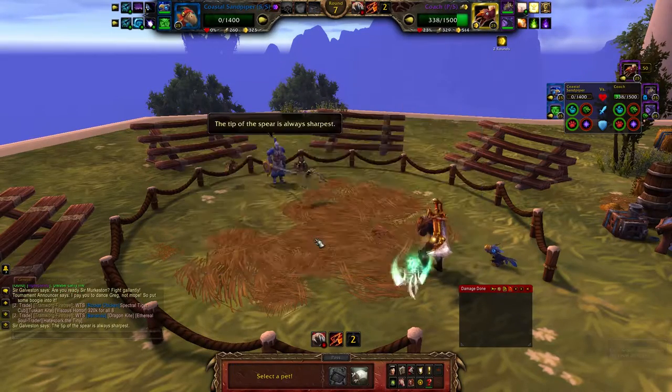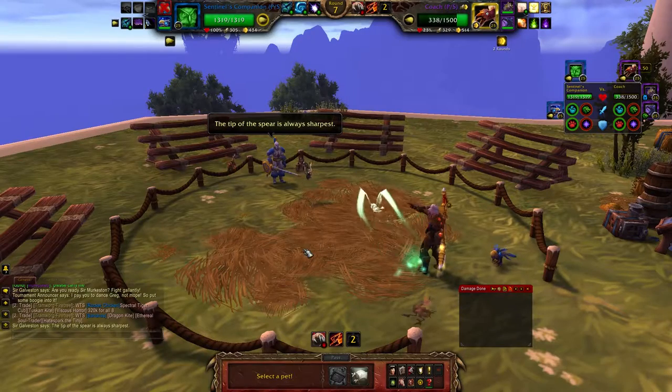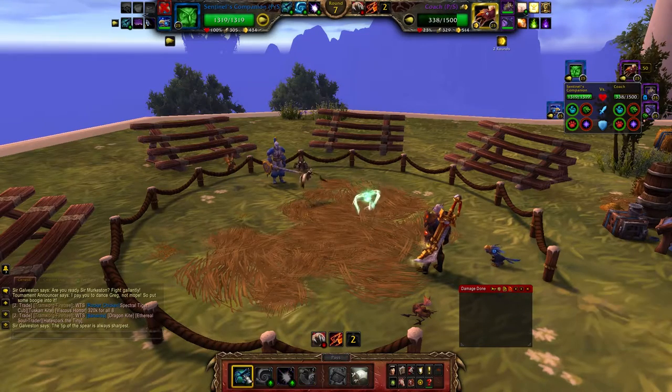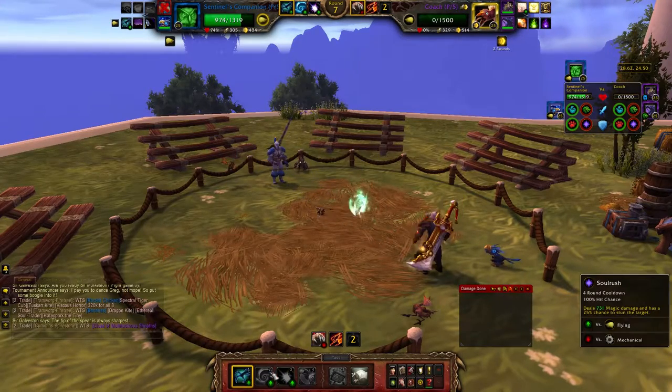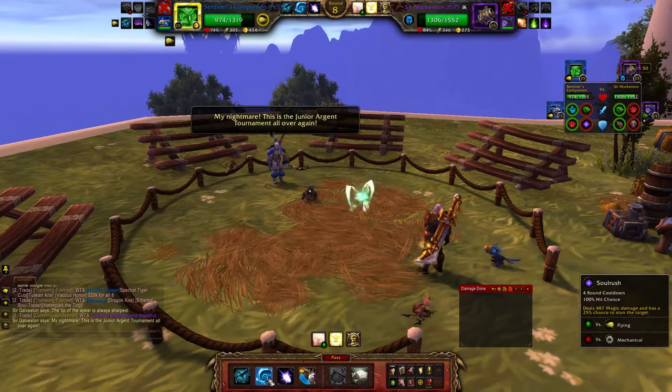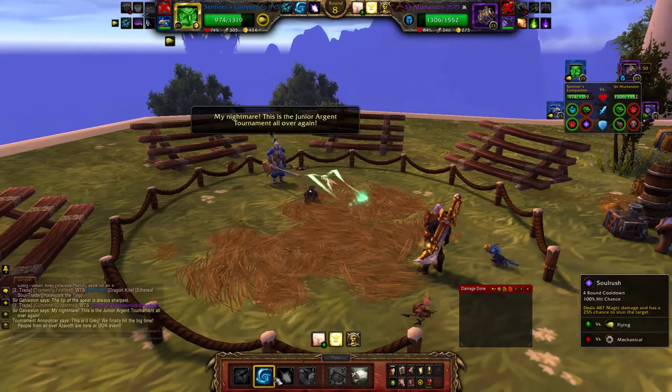I got him pretty low and I'm definitely going to be able to go first here, so I'm going to do this. Now he's going to come out with Murloc — hit him with Falling Murloc and just kick the ever-living... oh, I should have just paired that with this.